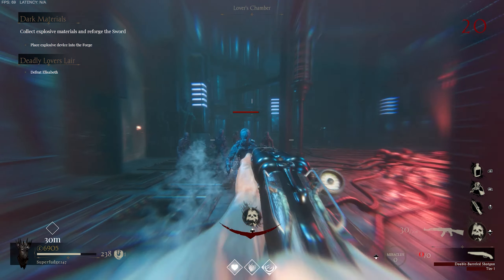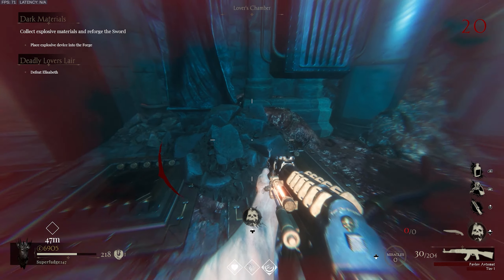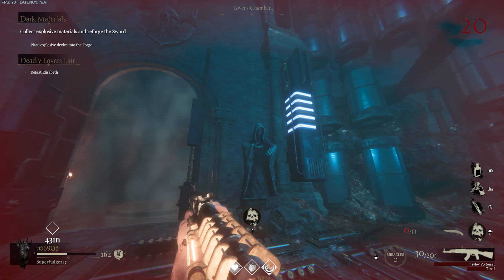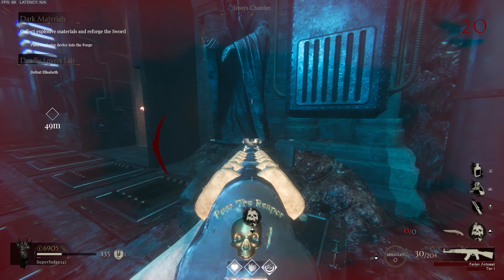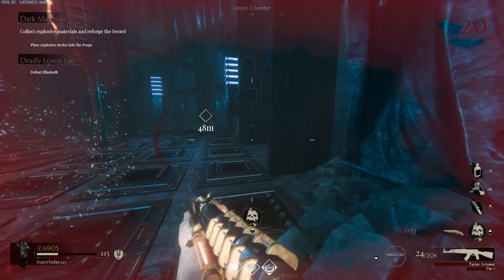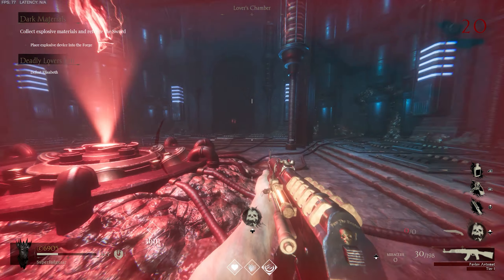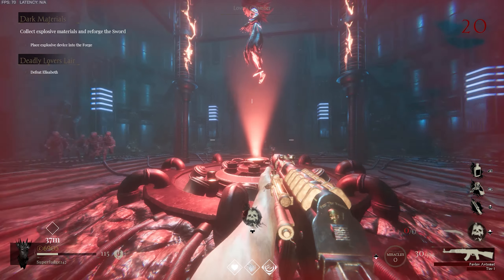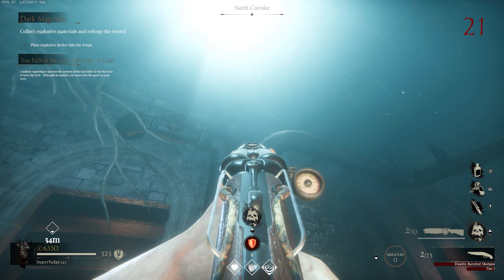Our next doll location requires you to have access to the boss fight arena, and in order to do this, you will have had to have completed the first set of easter egg steps. This location is located inside of the lovers chamber, hidden behind a statue. I recommend leaving this doll till last — I actually didn't leave it till last because I missed one. Our last and final doll location — these can be shot in any order, don't do what I've done — can be found in the north corridor sitting on a ledge above a pipe.